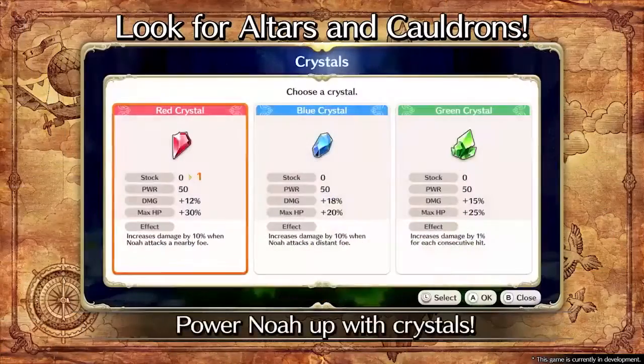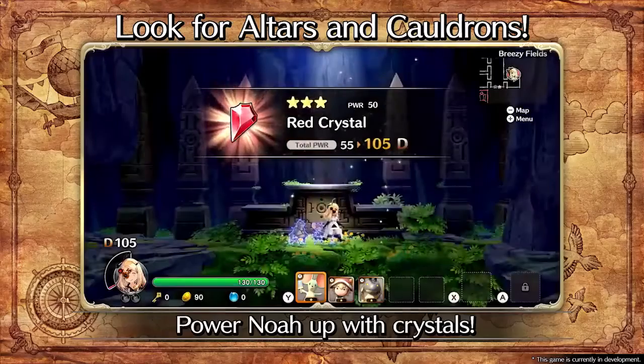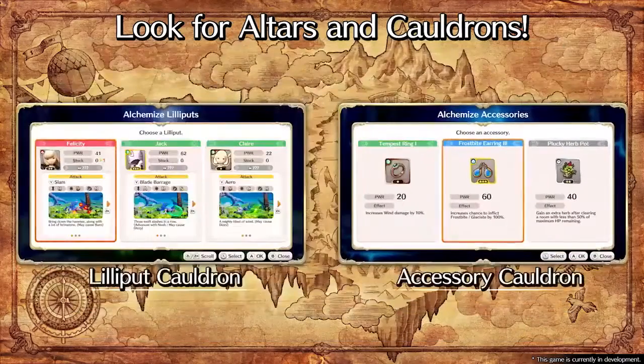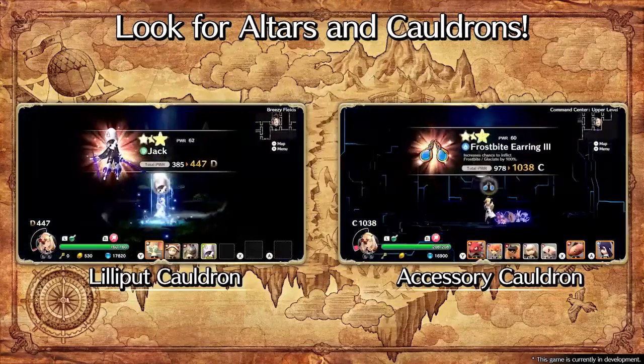Make sure to explore every nook and cranny of the ruins. Strength-enhancing crystals, powerful companions, accessories and treasures galore are all yours for the taking, if you know where to look.